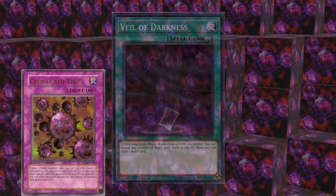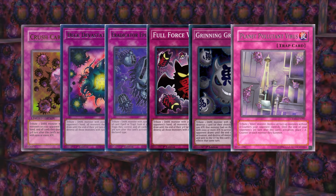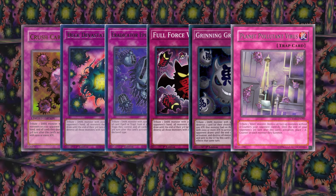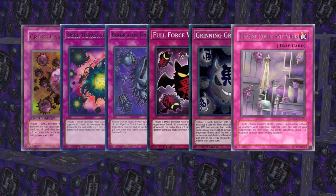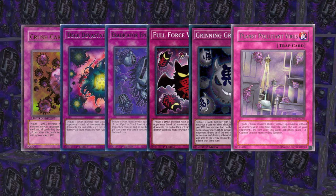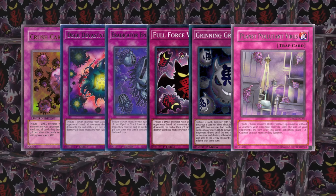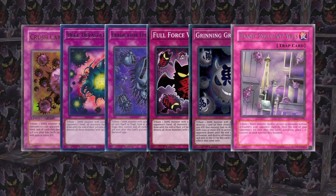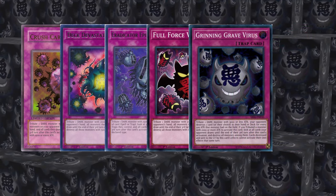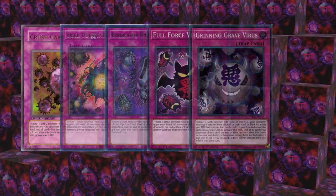Let's start the list off with the virus series, which were actually released in the TCG in a weird chronological order. The naming convention is two words which start with the same letter, followed by 'virus,' and they were released in alphabetical order, mostly. Crush Card, the C entry, hit the TCG after D and E. Note that we're not going to be talking about the alien virus, because that one is archetype specific. There is another elephant in the room, and we'll get to it.